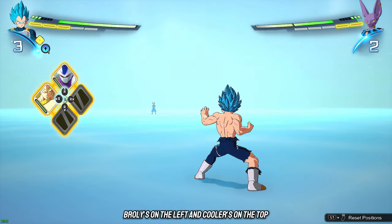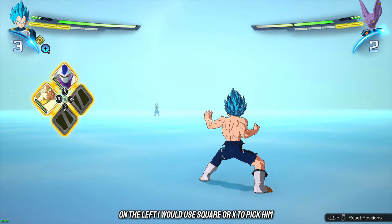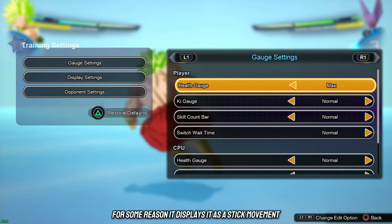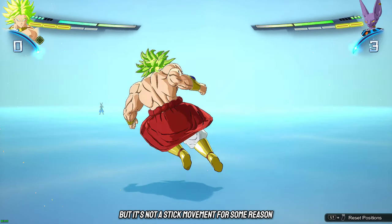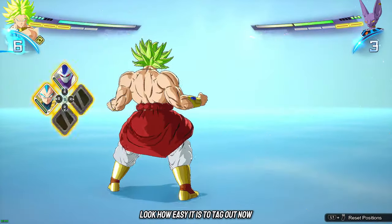Broly's on the left and Cooler's on the top. On the left I'd use square or X to pick him, or triangle or Y to pick Cooler. For some reason it displays it as a stick movement but it's not. Look how easy it is to tag out now.